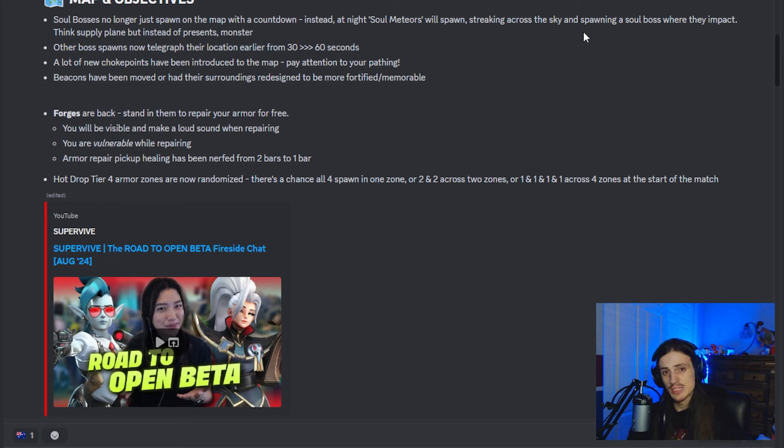Now we're getting into the actual changes. Instead of the bosses spawning like they used to, they'll now spawn kind of like airdrops do — randomly late in the game. They'll just show up and drop in with a 60-second timer instead of a 30-second timer. There are also a lot of new choke points on the map, but they're small changes, like adding a couple boxes here and there.